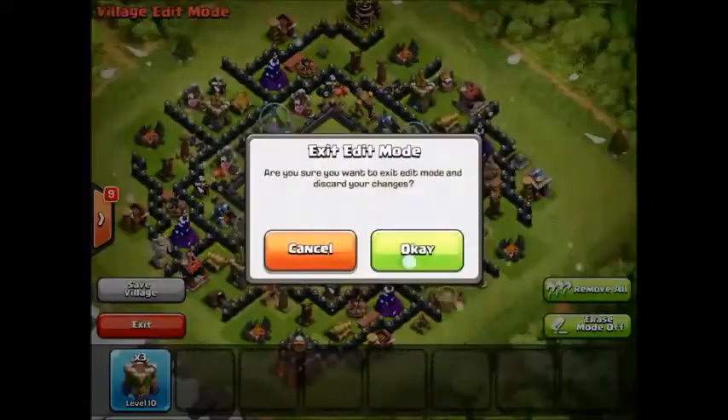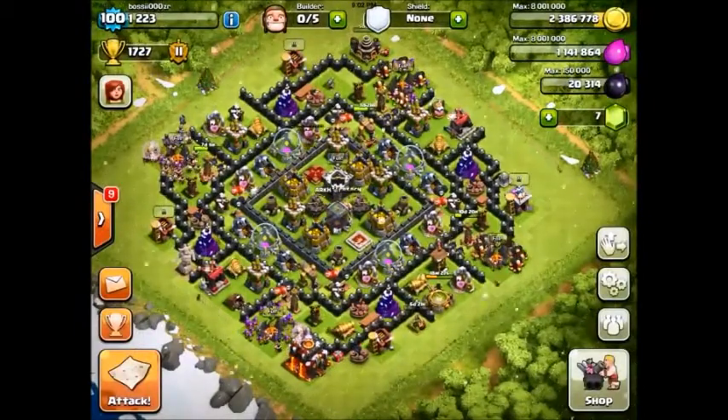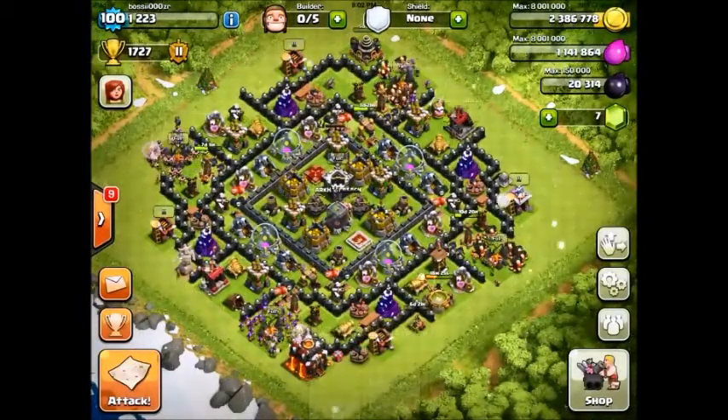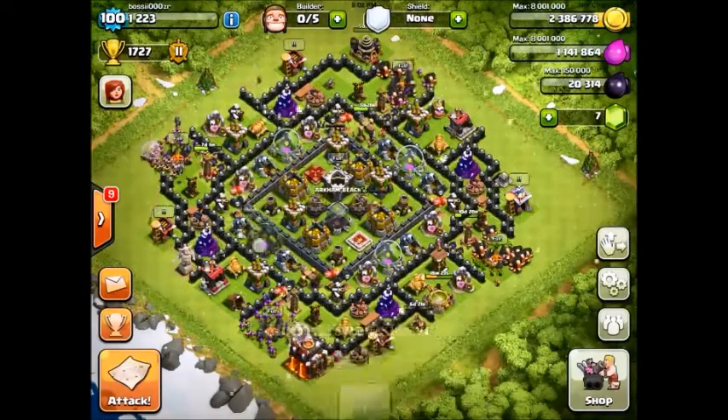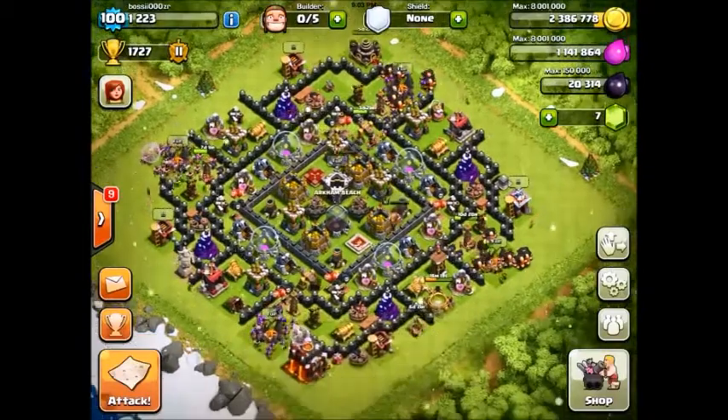This base is actually great against hog riders, as you guys can see, because they run around the base right here and they won't go for the center — because of those buildings, they are not attracted to them. That's why this base is so great.